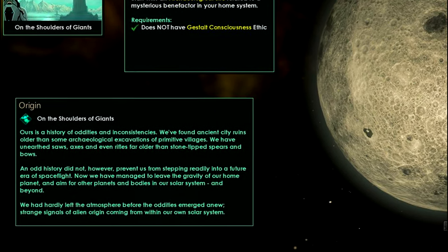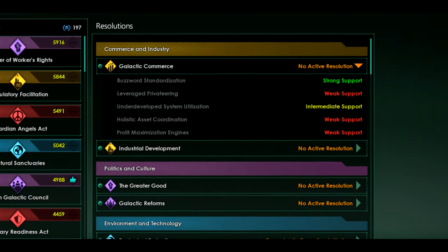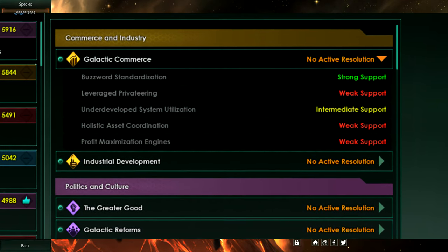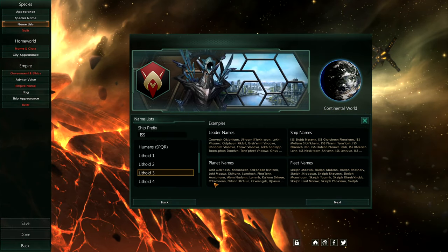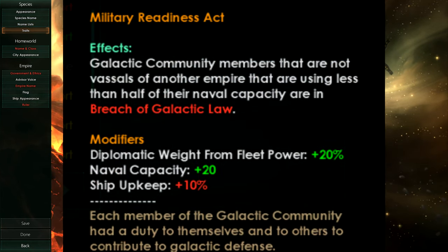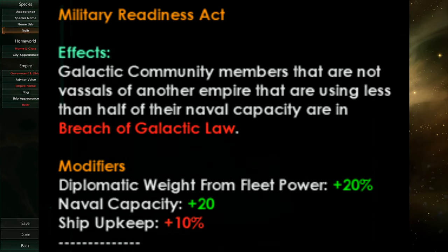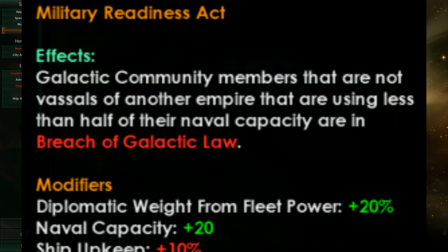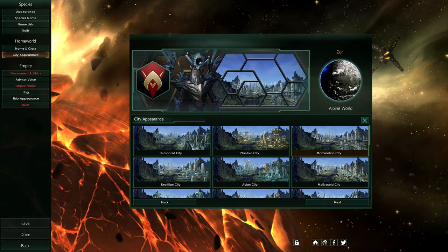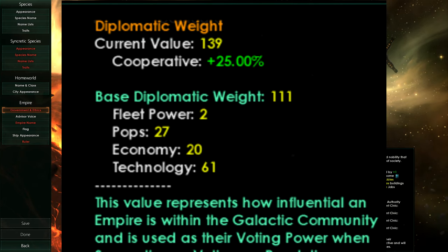Then we also have a real treat added to the base game: the so-called Galactic Community. With the galactic community, you have a certain diplomatic weight depending on your economy and a couple of other factors, and you become a member as soon as it is discovered in the galaxy. What you can do there is go for resolutions. These resolutions will be an advantage for some players and a disadvantage for others, and they will change the diplomatic weight you can have. You can also choose not to be a member of the galactic community — either by background, for example if you're a ravenous swarm, or by choice.